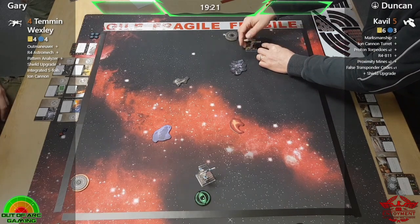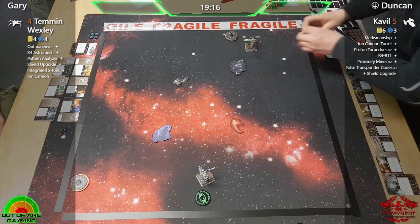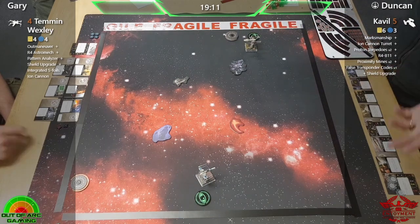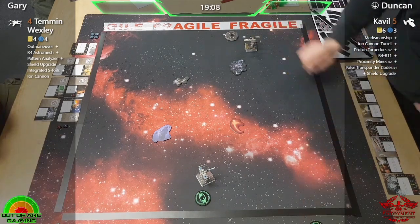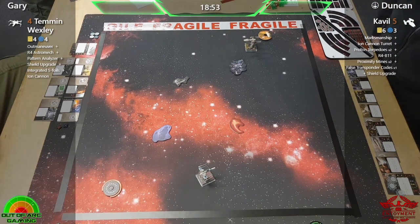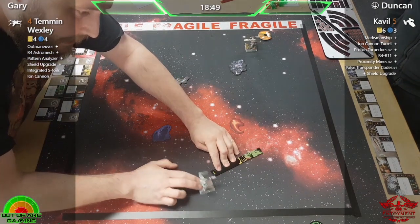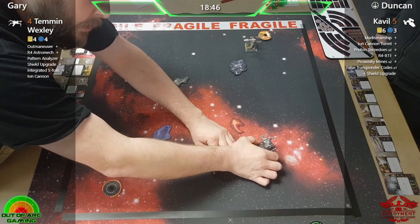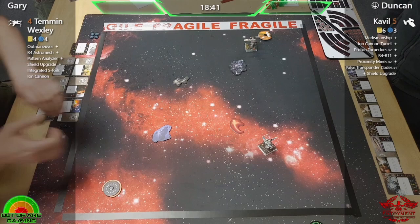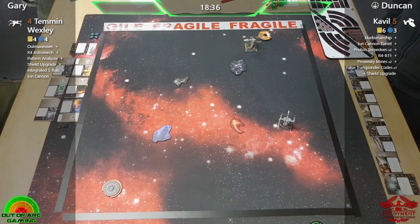And what's Duncan got for us? Duncan is fielding a Y-Wing with Cavil, so: Marksmanship, Ion Cannon Turret, Proton Torpedoes, R4-B11, Proximity Mines, False Transponder Codes, and a Shield Upgrade. Again an absolute plethora of upgrades on both sides — I do wonder how likely they are to get to use all of those. It will be quite interesting to see all of those tools in effect.